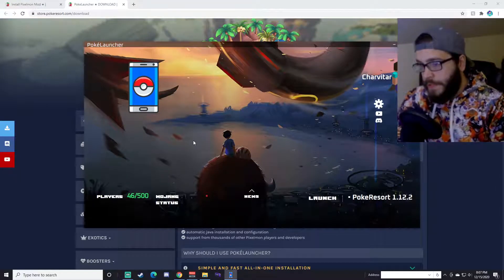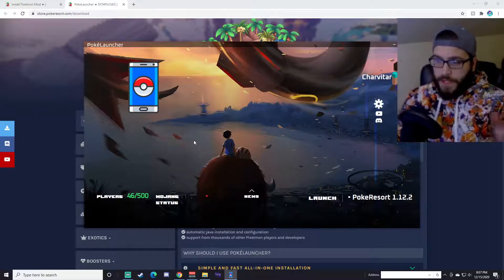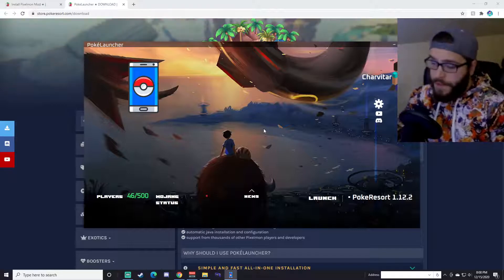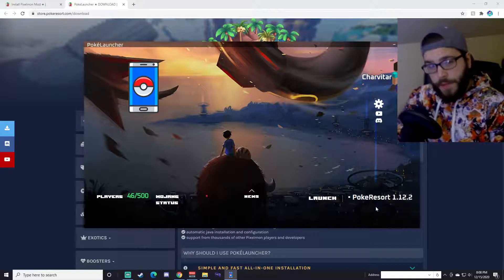It will bring up this box here — this is your all-in-one Pixelmon. Other guides can make it a lot more confusing because everything is all over the place, but this has it all combined into one. Once you have this open, just go down to the Launch button and it will bring you right into PokerResort's Pixelmon server.